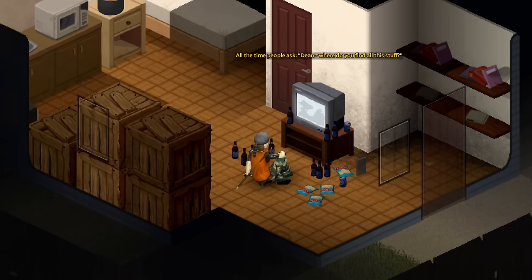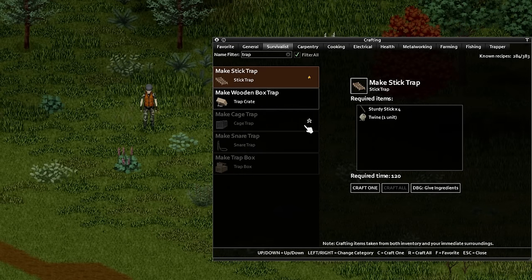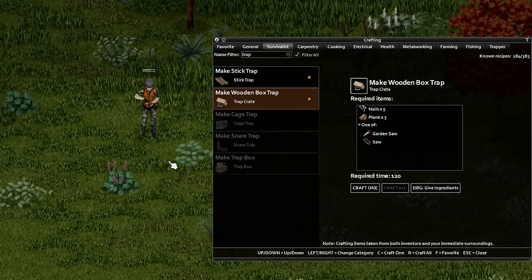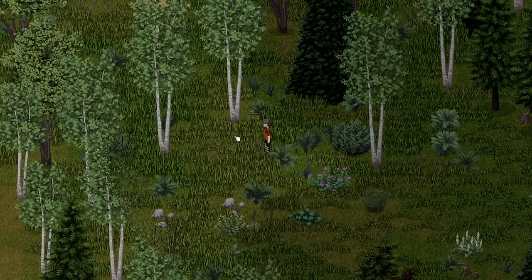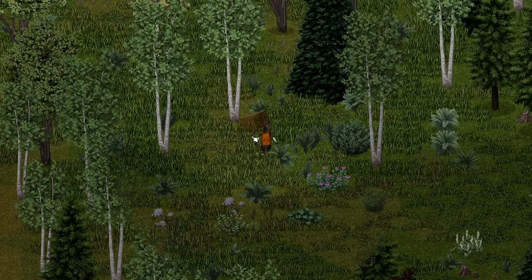Finally, Trapping — another skill with a deceptive amount of complexity; I'll include a wiki link in the description. You can pick Park Ranger for knowledge of all existing traps and 2 levels, Hiker for 1 level and knowledge of some traps, or Hunter for 1 level and knowledge of all traps. When first levelling, we're going to build trap crates or stick traps — both require no existing levels in trapping and only need the associated magazines to have been read.